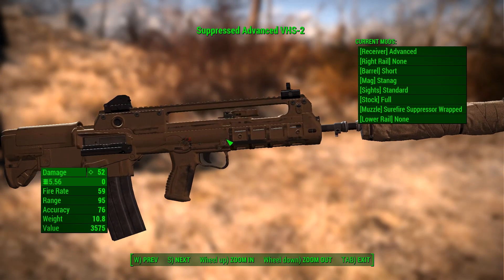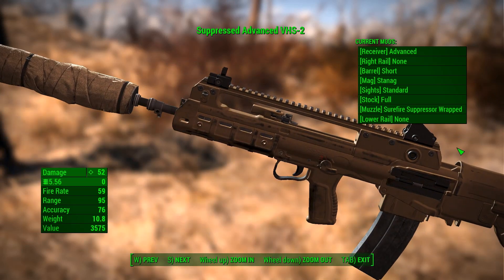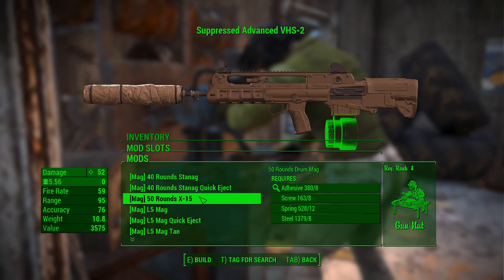There are 14 different receiver options. You can attach a flashlight or a laser. Three different barrels. There are 17 different magazine options.